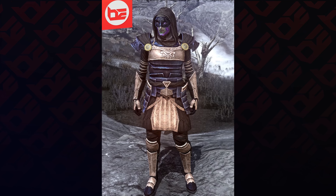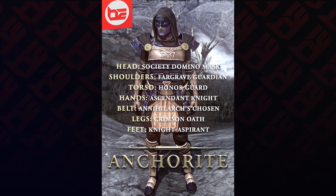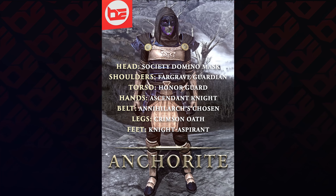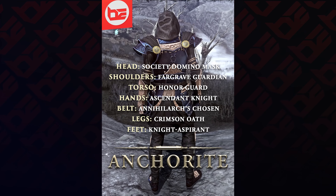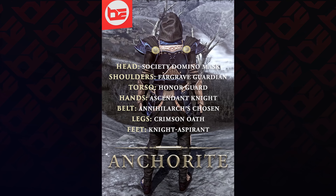Starting from the top and working our way down, we're wearing Society Domino Mask, Fargrave Guardian Arm Cops, Honor Guard Curious, Ascendant Knight Gauntlets, An Iolark's Chosen Sash, Crimson Oath Breaches, and Knight Aspirant Sabatons.